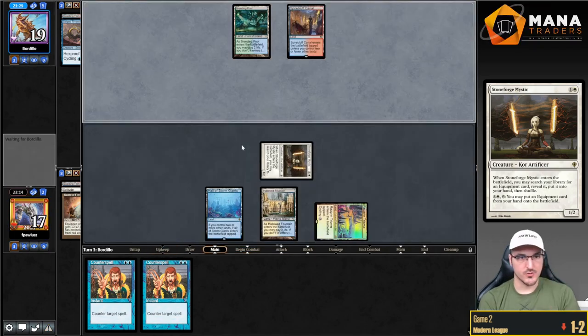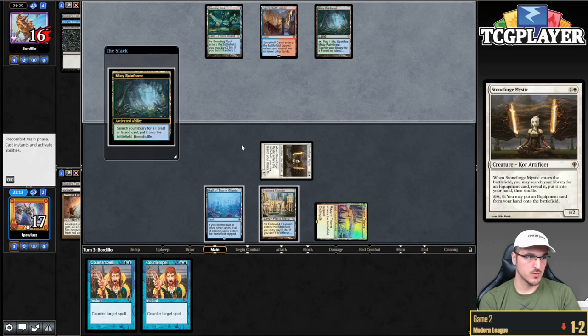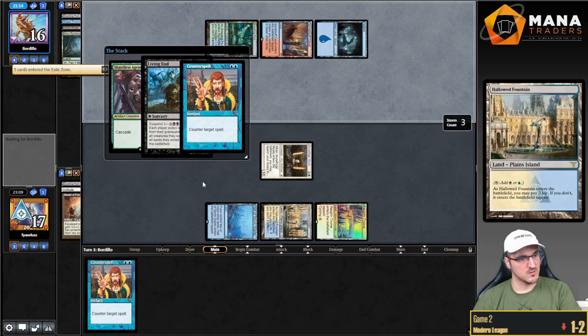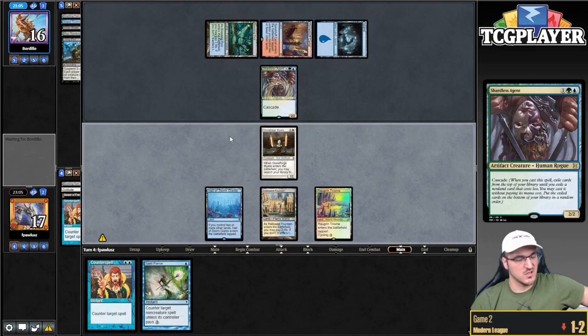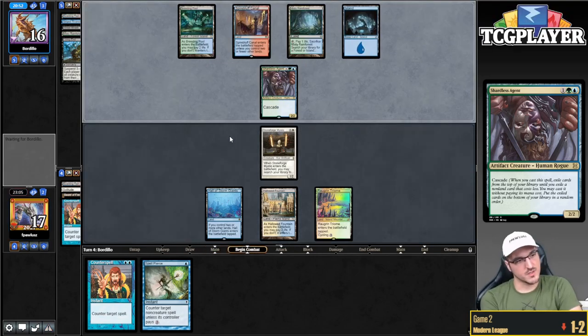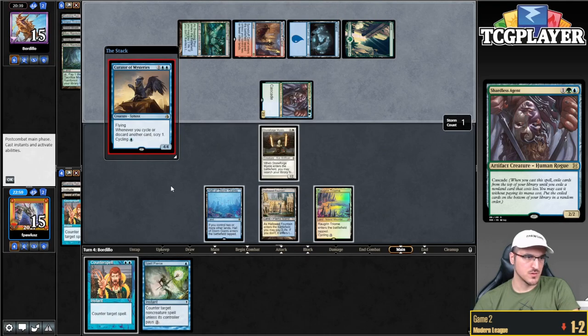We do have double Counterspell here, though I don't think that matters particularly much. Wait, what — but why? They literally know my hand. They just conceded the 2-2? Okay, I'm very surprised by that play. But now they attack. Curator of Mysteries — unfortunately I have to counter that. Cauldron. Okay, can't block this thing. This is pretty brutal.